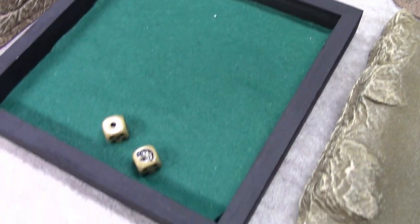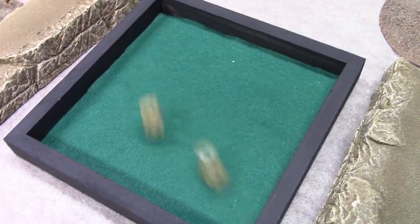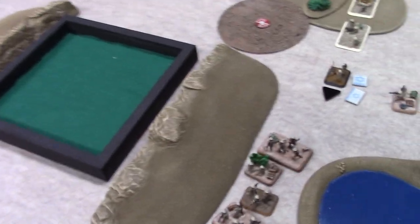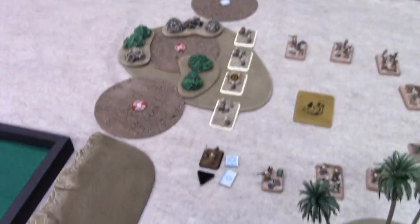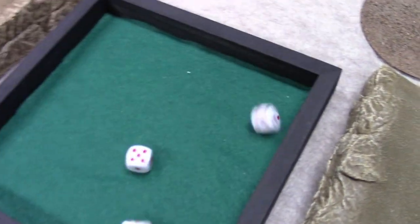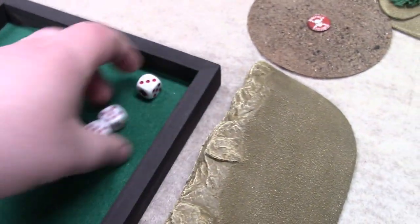Rolling two at a time. First guy — hit. Second guy — hit. Third guy — okay. These are not brutal, right? Yeah, they're not brutal. Four or five — I'm just going to roll the dice as they lie. Three-up saves. I'm good, but I'm pinned. So if I don't unpin, I don't get artillery. Watch out.